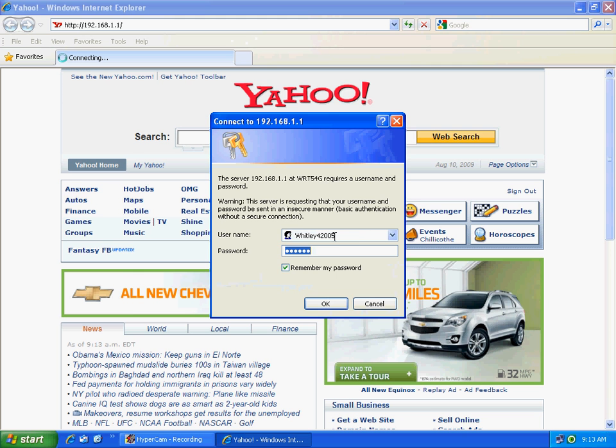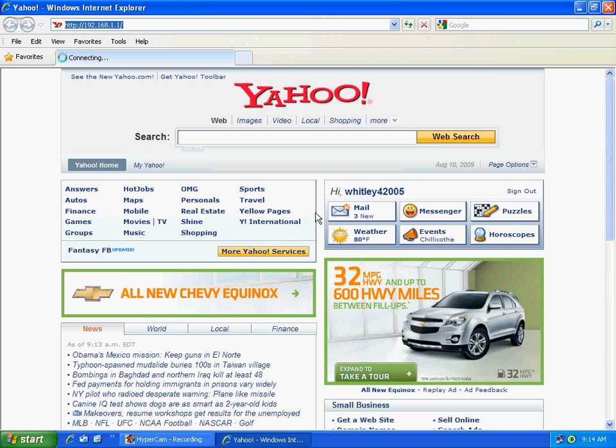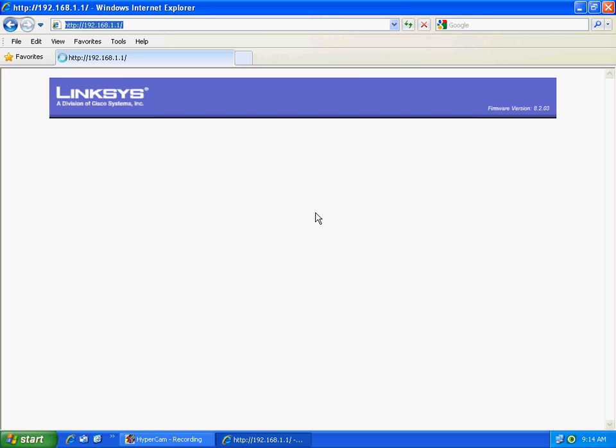After that's done, it should pop up telling you your IP address and the name of the router. Type in your username and password, then press OK, and it'll load up all your router information.